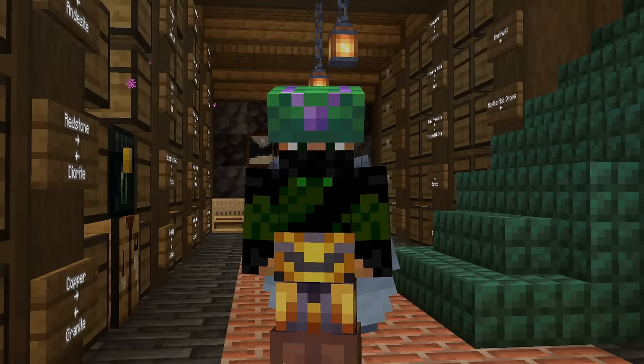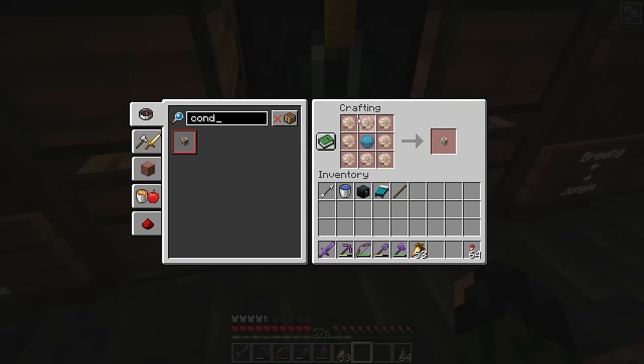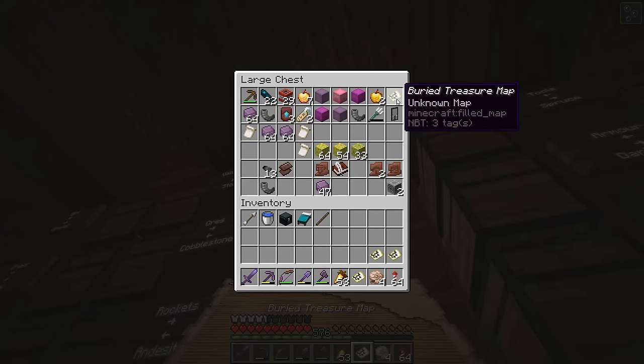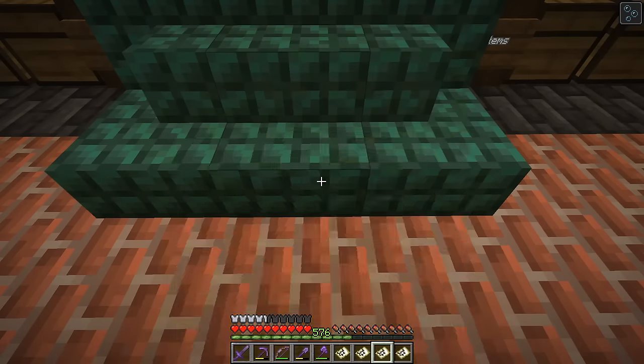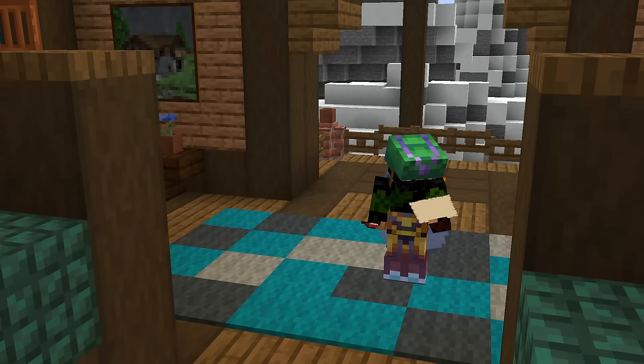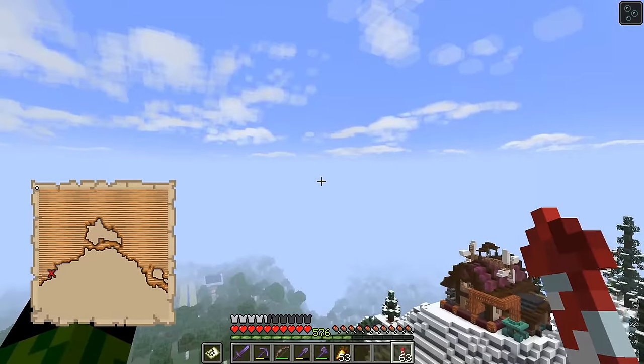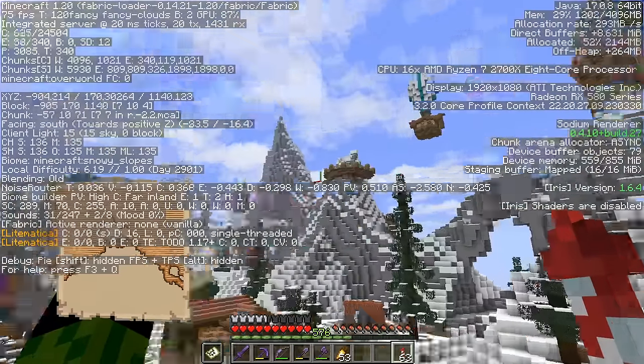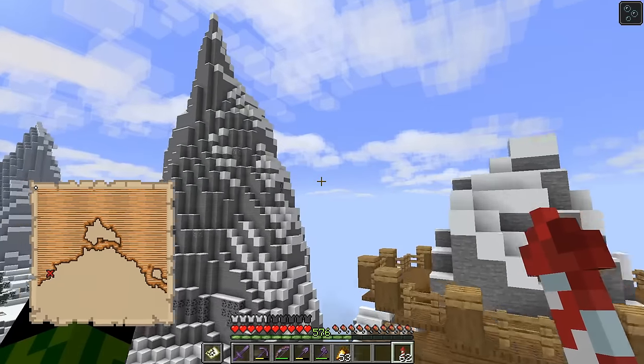To make said conduit, we need 8 nautilus shells and a heart of the sea. I've got 4 nautilus shells and 0 hearts of the sea. But luckily, I do have plenty of buried treasure maps. None of them look like they're around here, so looking at the map we need to go south east, roughly in this direction. Let's fly until we're on the map.